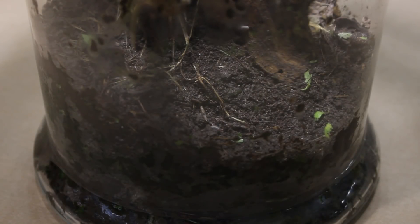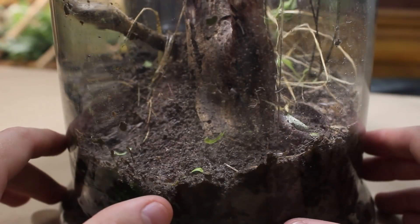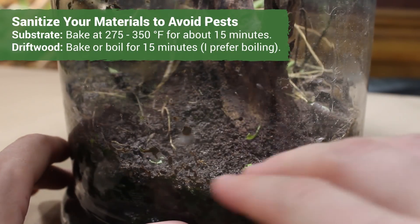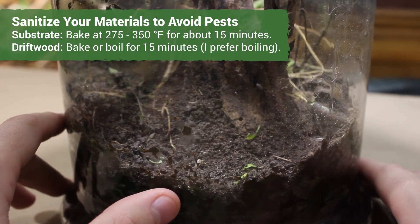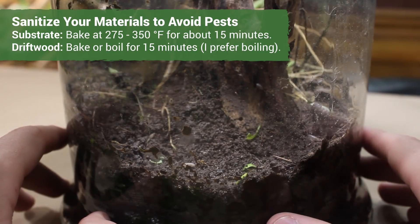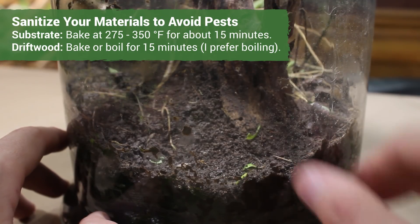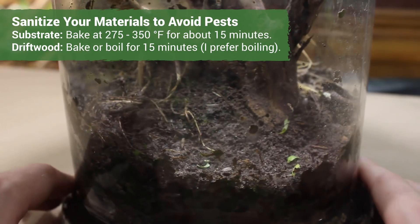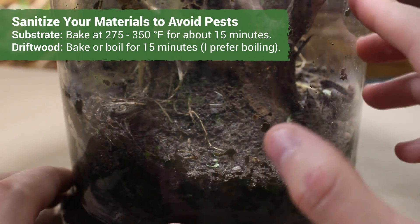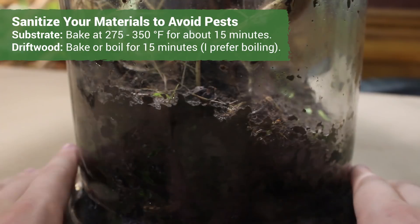If you want to make a native terrarium and avoid this problem, it's quite simple. All you have to do is sanitize the substrate and the driftwood prior to putting them in your terrarium. Stuff coming in on the plants is possible but less likely. For the substrate, you can bake it in the oven at about 275 to 350 degrees Fahrenheit for a good 15 minutes or so — that will kill any microfauna living in it and sterilize it. For the driftwood, you could also bake it, but I prefer to boil it. I think it's just an easier method.